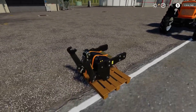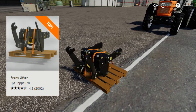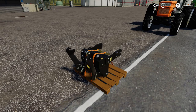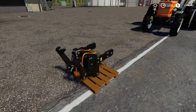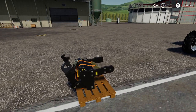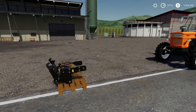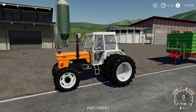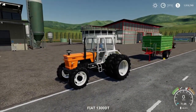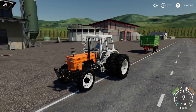This little fellow is the Lizard Frontlifter. This will add a PTO and 3-point hitch to a vehicle that doesn't have it. It will connect to tractors, cars, semi-trucks, and even harvesters — you can pull a cultivator behind a harvester using this. For example, the Fiat 1300 in-game tractor, which doesn't have anything in the front — this one will connect to it.